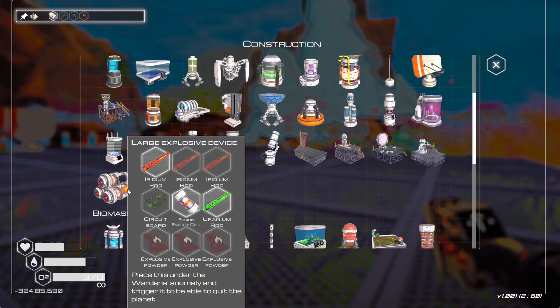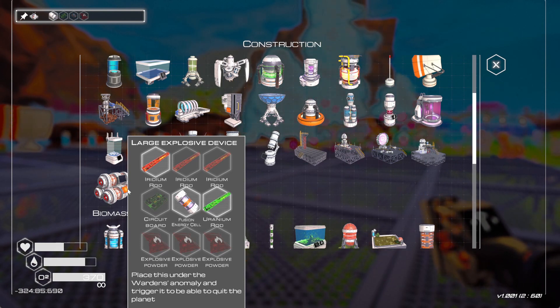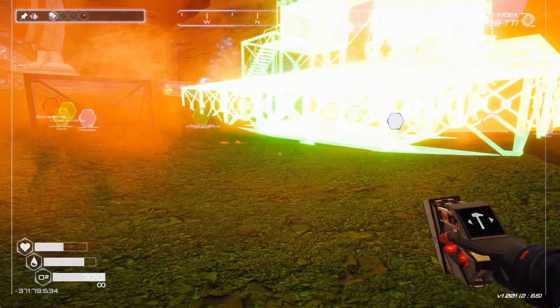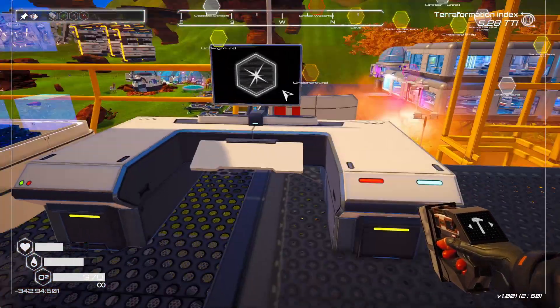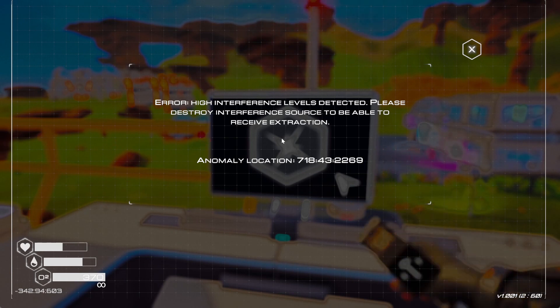Should we try this extraction rocket? Yes. Place this large explosive under the warden's anomaly and trigger it to be able to quit the planet. So we need to find where the warden's anomaly is. First things first, I'm gonna put this thing down because I have the resources. It gives us a location — high interference levels detected. Please destroy interference source to be able to receive extraction. It gives us coordinates: 718, 43, 2269.